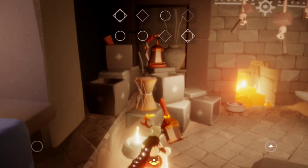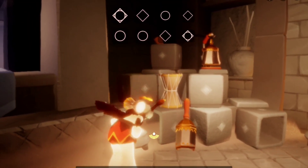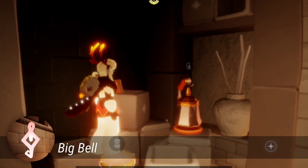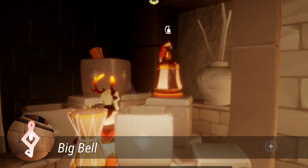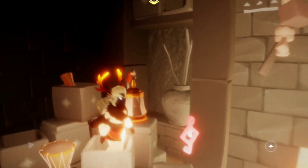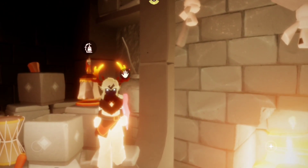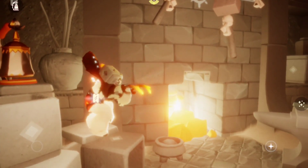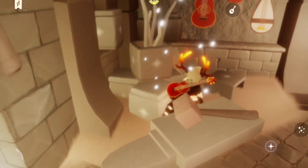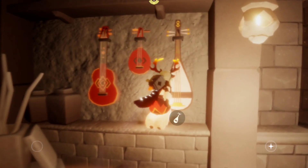The first one is going to be in this big bell. We just have to open the instrument, then exit to see the token here. Click this one, then the other one will be in this white stringed instrument.